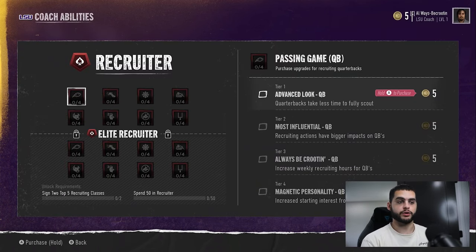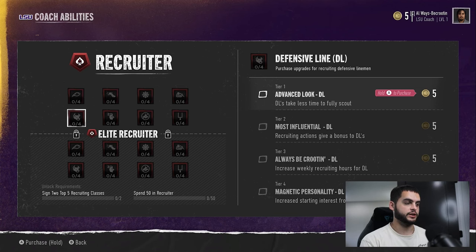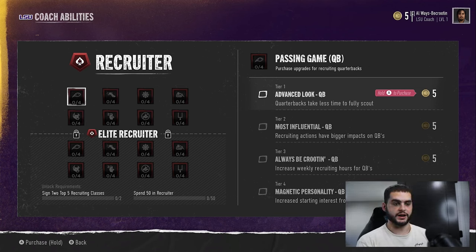The reason I go Recruiter is because if you look at this, you have Advanced Look for QB, running back, and it goes through every single position group. At tier 1, Advanced Look takes less time to fully scout — that's important because you can use fewer recruiting hours on scouting and more on actual recruiting. This makes your recruiting actions have bigger impacts. If you go all in on a player and you would have gotten four arrows worth of growth, now you're getting slightly more — which goes a long way whether you're a top-tier or lower-tier program. Increasing weekly recruiting hours for QBs is also huge — instead of a max of 50, you can put 55 or 60. And Magnetic Personality increases starting interest, so when recruiting opens week one, you'll have a slight bump over other programs.